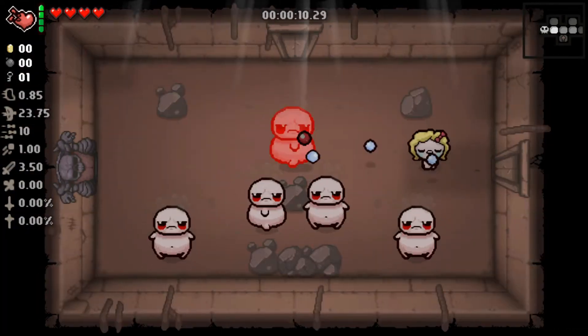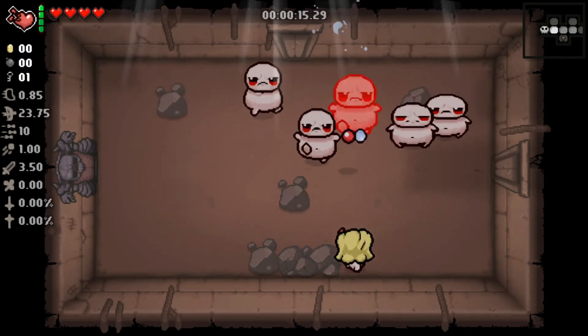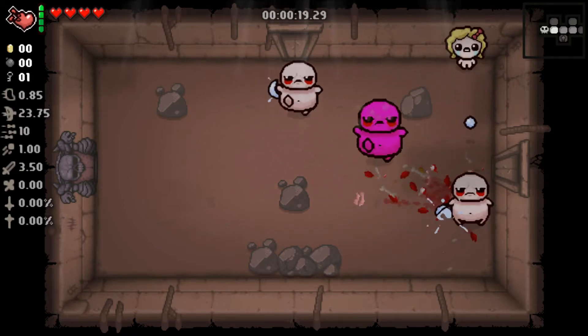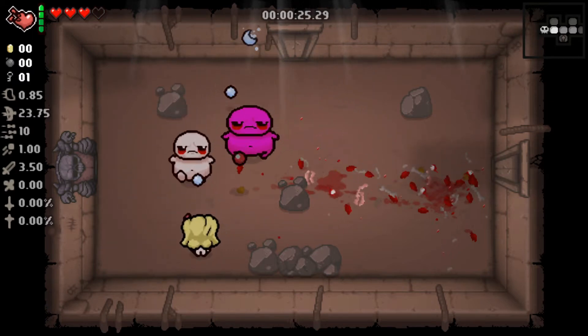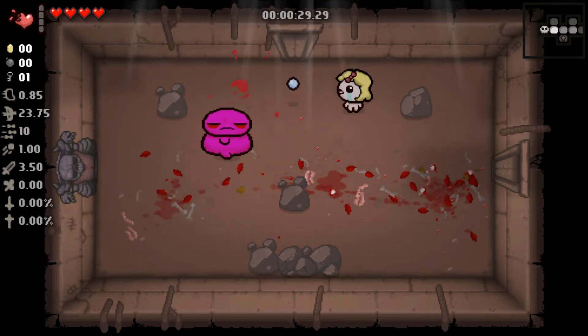Maggie starts with pretty average damage — 3.5, 10 tear rate — but she's a little bit slow, she's a chunky girl. She starts with the Yum Heart, which is our spacebar item, and it will heal a full HP when we use it.